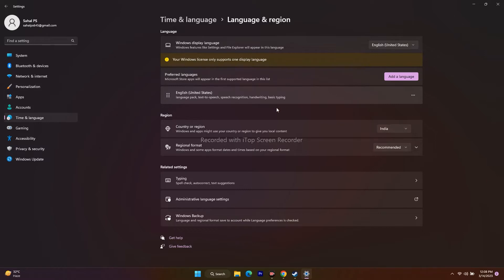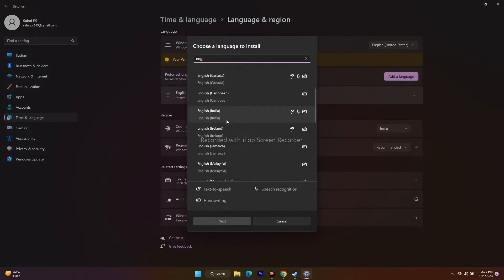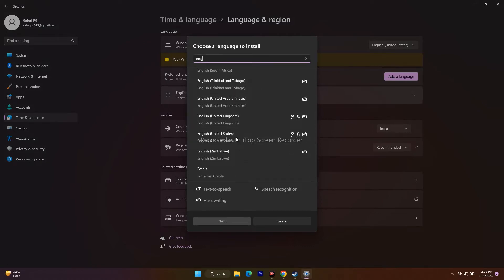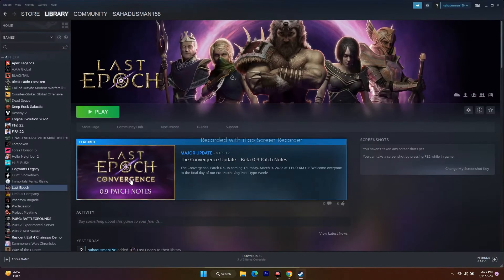If you want to change to English, go to Settings, then Time and Language. Click on Add a Language and search for English. Select English (United States) and add it. Once it is added, your computer will be set to that language. Then try to play the game and that is going to work for you.